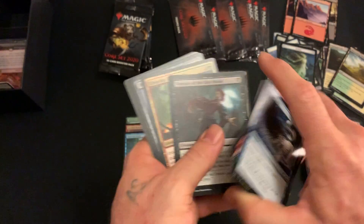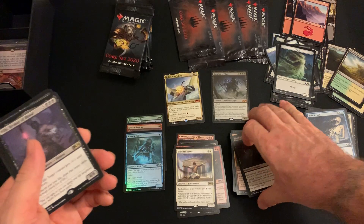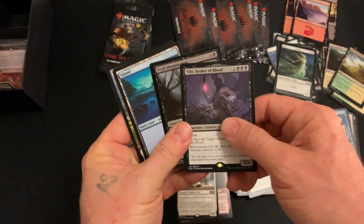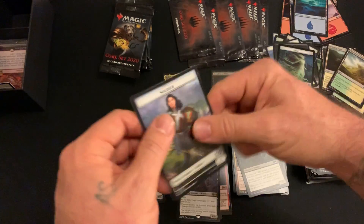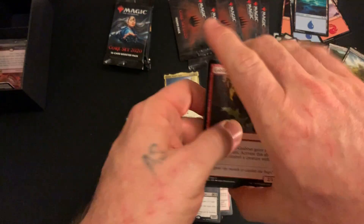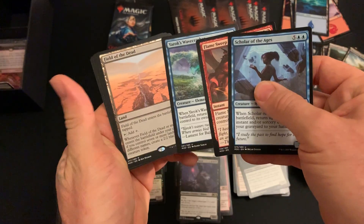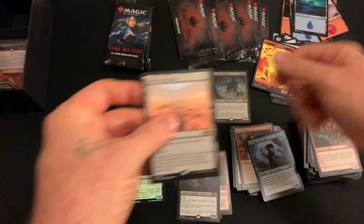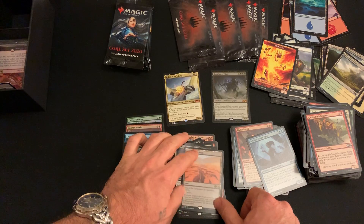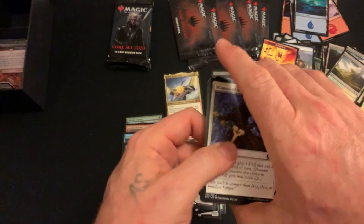Alright, our first non-bundle pack. Villis, Broker of Blood — Embodiment of Agonies, Feral Abomination foil common. Field of the Dead! Sell it! Sell it now, sell it before the ban! I gotta say I really find Field of the Dead decks to be incredibly annoying to play against.